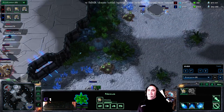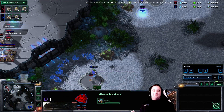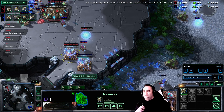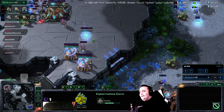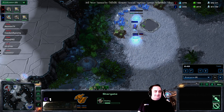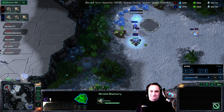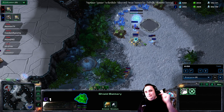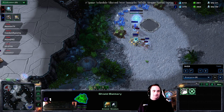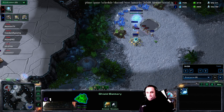Nothing crazy coming out of husker, just building probes happily and chilling, making pylons on his opponent's side — because where else would you build them? Shield battery going down. Maybe he's gonna try some cheeky void ray shenanigans. Two zealots coming up for our anti-hero, and there's a stargate coming down. I think we're going directly into void ray bullshit — everyone gets mad at the people who do this, but he's our hero so we're happy. He even has a zealot on this side with the offensive shield battery.